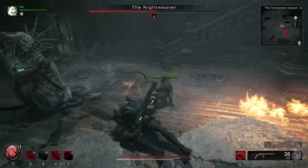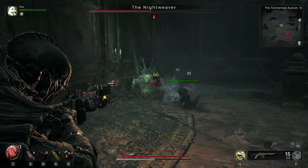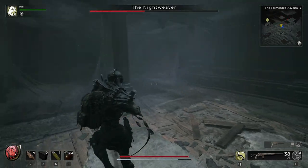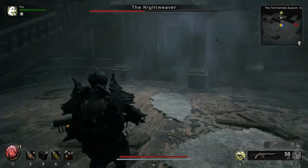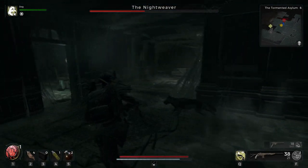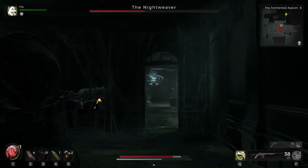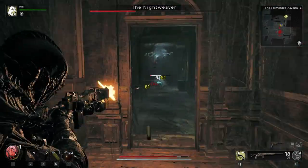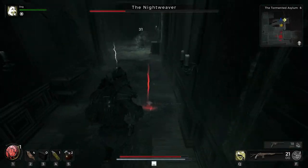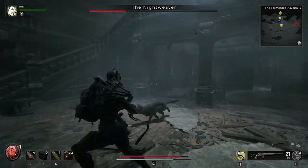Phase two is split into two main phases: the melee phase where she comes out of the ground attacking you, and the phase where she's attached to the roof spawning exploding bugs. She spawns bugs at a few set locations — upstairs or in one of the corridors downstairs. It's the moment for free damage since the bugs aren't very threatening and she exposes her weak spot, just like in phase one.